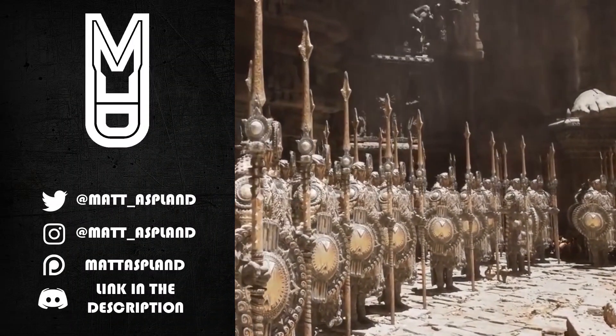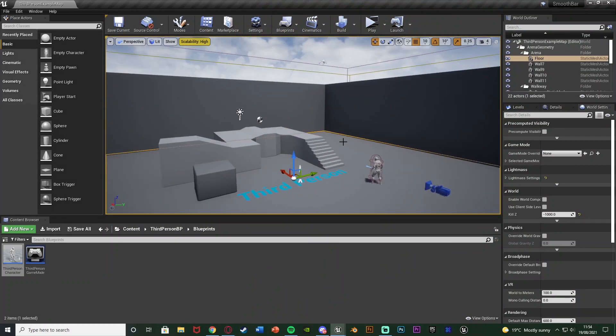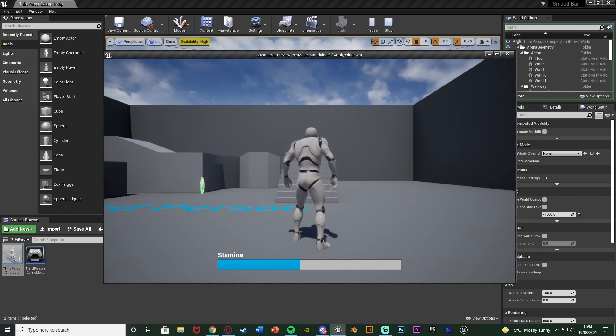Hey guys and welcome back to another Unreal Engine 4 tutorial. In today's video we're showing you how to make the progress bar fill up and go down nice and smoothly. So instead of just going straight up or straight down in a block form, it'll be a nice smooth transition. Normally what you'd do is just set it and it would go immediately up and down, but today we're going to have it nice and smooth.